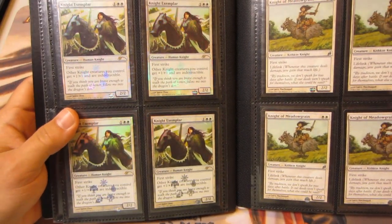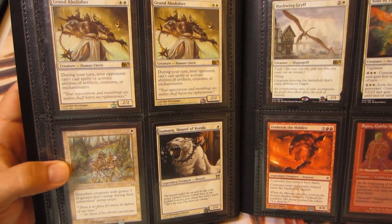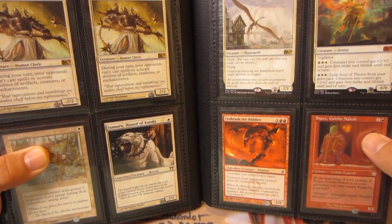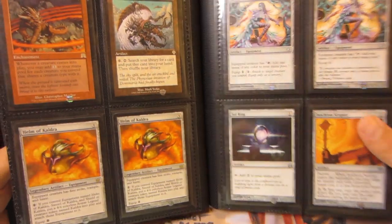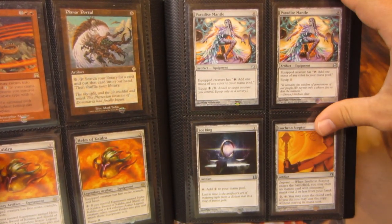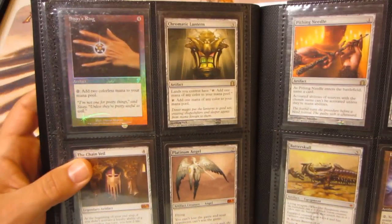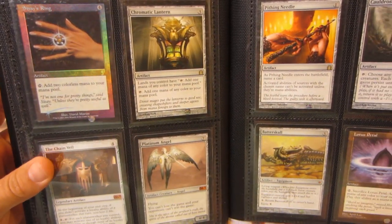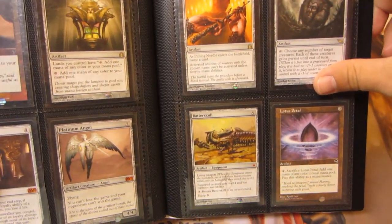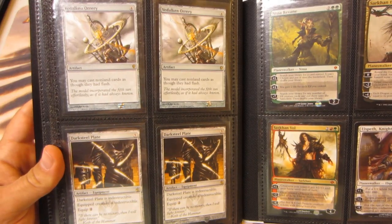I have a playset of the promo Knight Exemplars, a playset of Knight of Meadowgrain from Lorwyn, two Grand Abolishers, Crackdown, Isamaru Hound of Konda, Hushwing Griff, Soul of Theros, Urabrask the Hidden from New Phyrexia, and a Mercadian Masks slightly played Squee Goblin Nabob. Mana Echoes, Planar Portal, two slightly played Helm of Kaldra, two Paradise Mantles — one from Fifth Dawn, one from Modern Masters — Commander 2011 Sol Ring, a Duel Decks Isochron Scepter, Foil 7th Edition Sisay's Ring, Chromatic Lantern, The Chain Veil from M15, Platinum Angel M11, Phyrexia's Needle, Cauldron of Souls, a Batterskull, and a slightly played Lotus Petal. Two Vidal Can Ore from Conspiracy, and two Darksteel Plates.